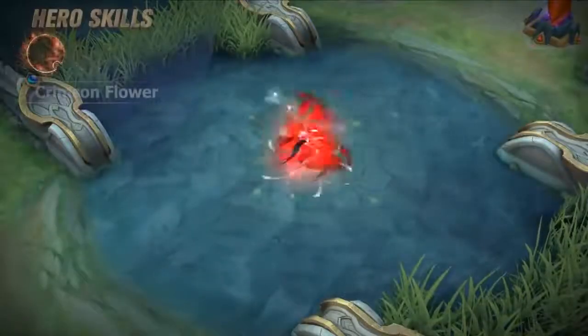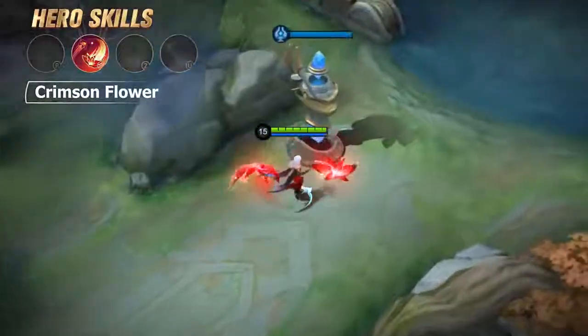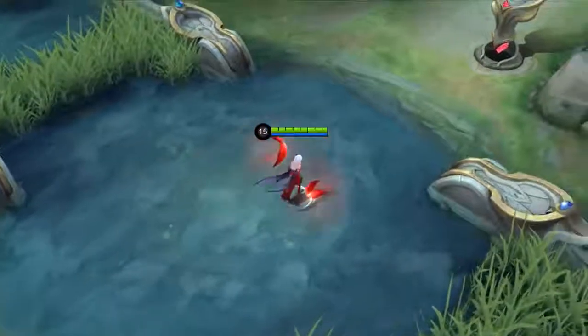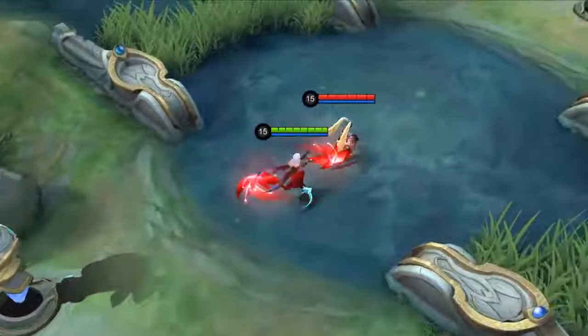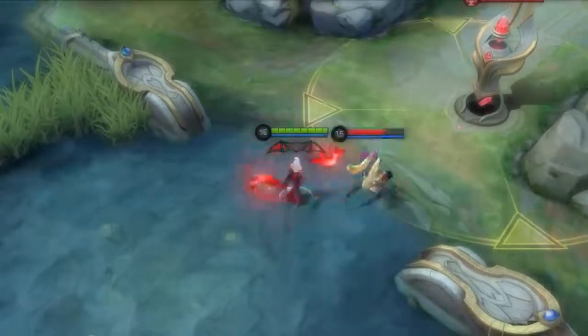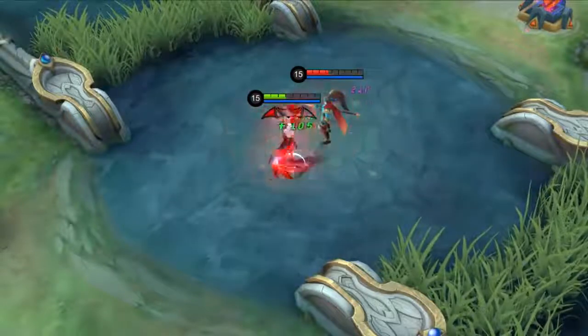First skill: Crimson Flower. Carmilla activates the Crimson Flower to increase her movement speed and summon two Crimson Flowers around her. Once the Crimson Flowers hit enemies, they will deal magic damage and slow them down. Meanwhile, the spinning speed of the Crimson Flowers will increase for a while. The damage dealt by Crimson Flowers restores Carmilla's HP.